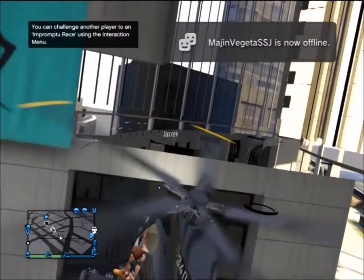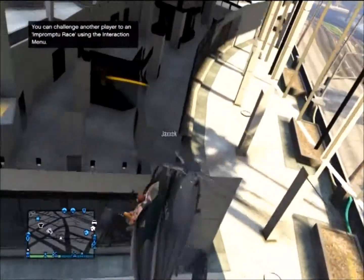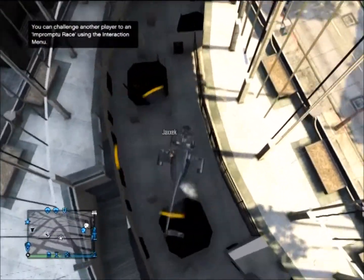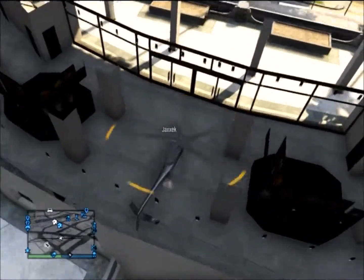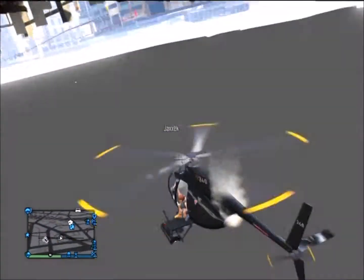All you have to do is go under this building with a helicopter — preferably a Buzzard, it's the smallest one that works — and then just work your way into the building like I am. Usually it damages the helicopter a lot. All you have to do then is just go down.